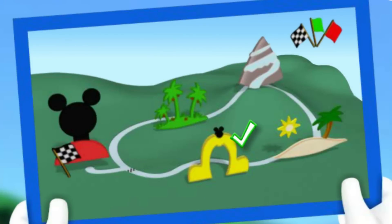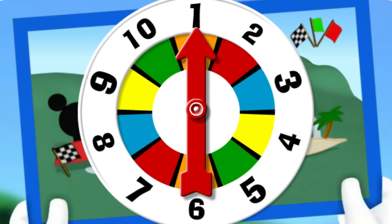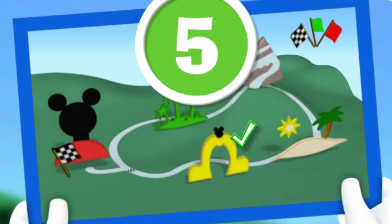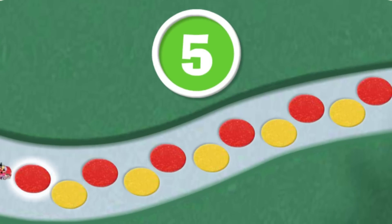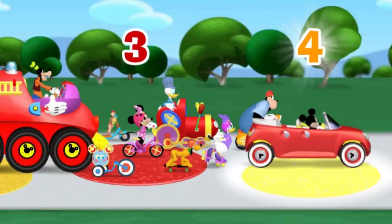It's time to spin and get our road rally back on the road! Five! That means we can move five spaces! Come on, click each flashing cobblestone and let's count together! One! Two! Three! Four! Five cobblestones! Way to count! Here we go! One! Two! Three! Four! Five!